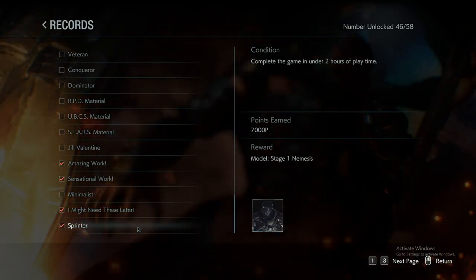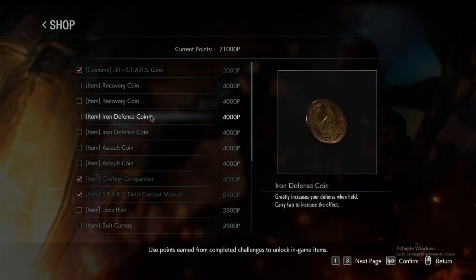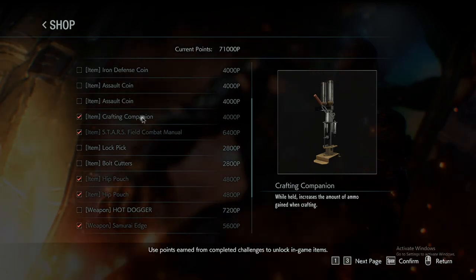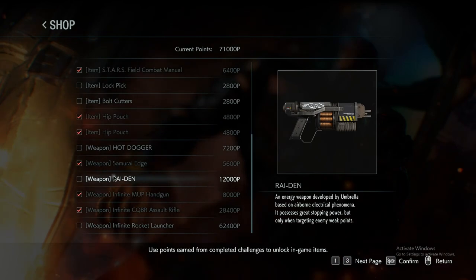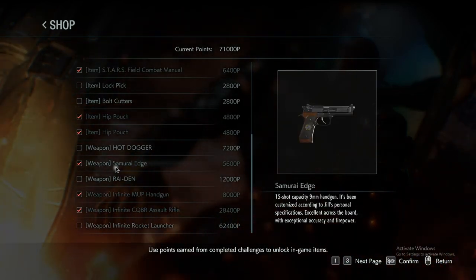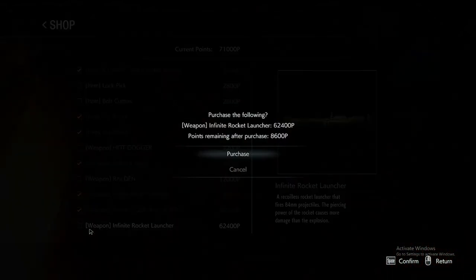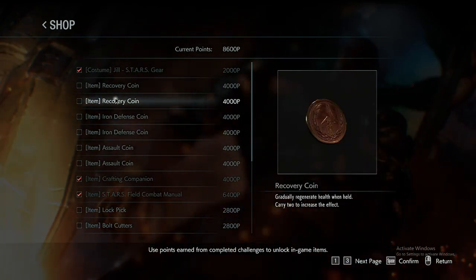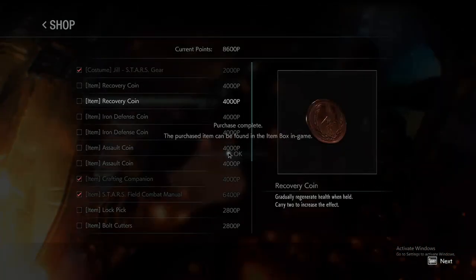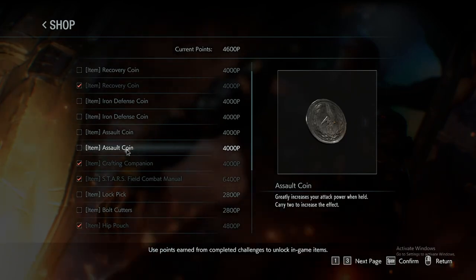These achievements are all pretty easy apart from the speed run and the no-heal. I got both hip pouches and the samurai edge — don't buy that, absolute waste of points. Buy a coin instead. Let's purchase the rocket launcher. I've still got 8,000 points to spare, so let's get a recovery coin and maybe an assault coin — now we can challenge the hard difficulties with all our goodies.